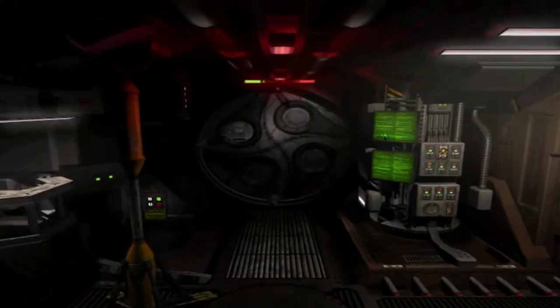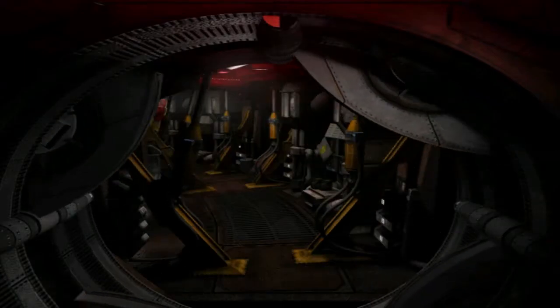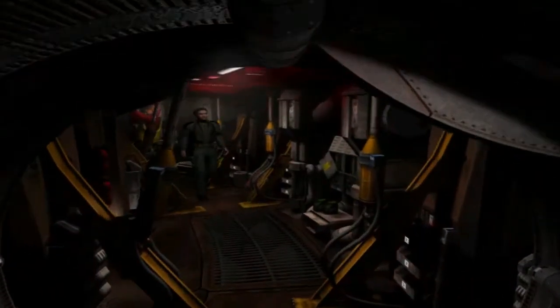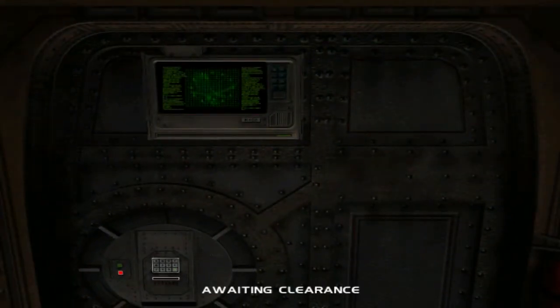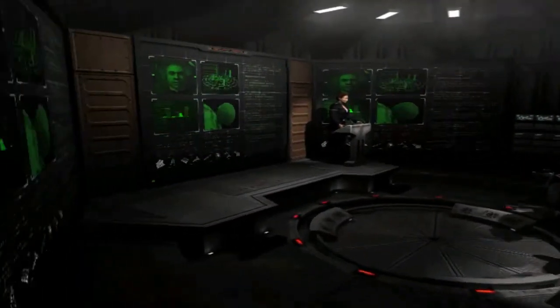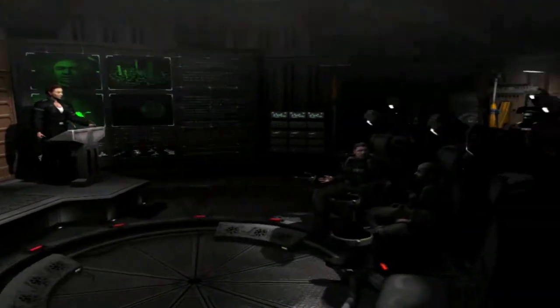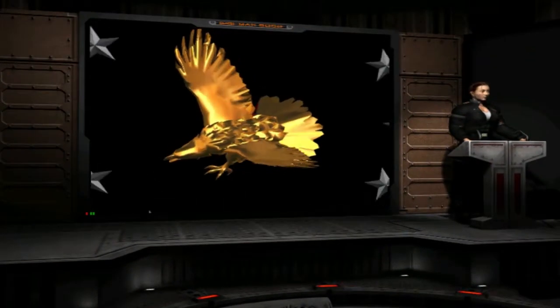We'll go to the mission. This is Starlancer, guys — the predecessor game of Freelancer. This is where all the shit went down in Sol between the two nations: the Alliance and the Coalition. The Alliance is like the western powers and the Coalition is like the eastern powers — a small reference to the Soviet Union. Let's get started!